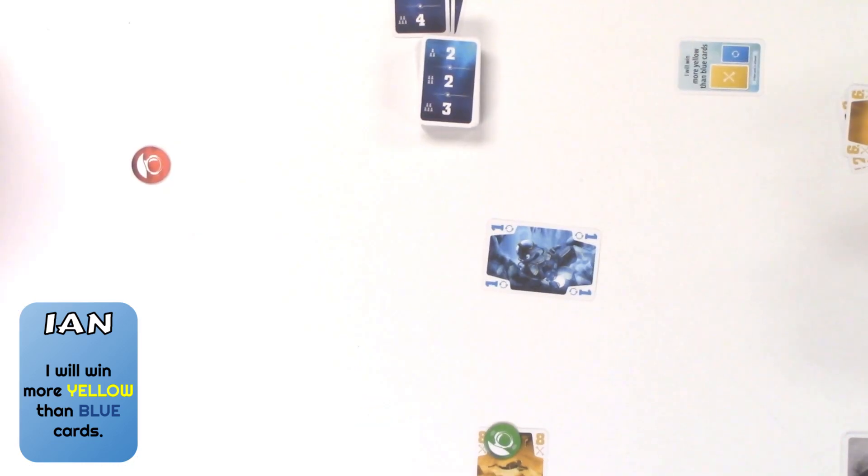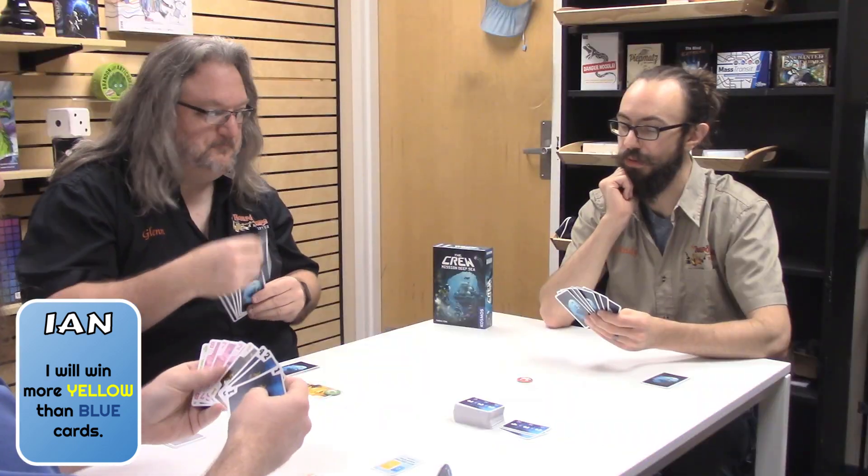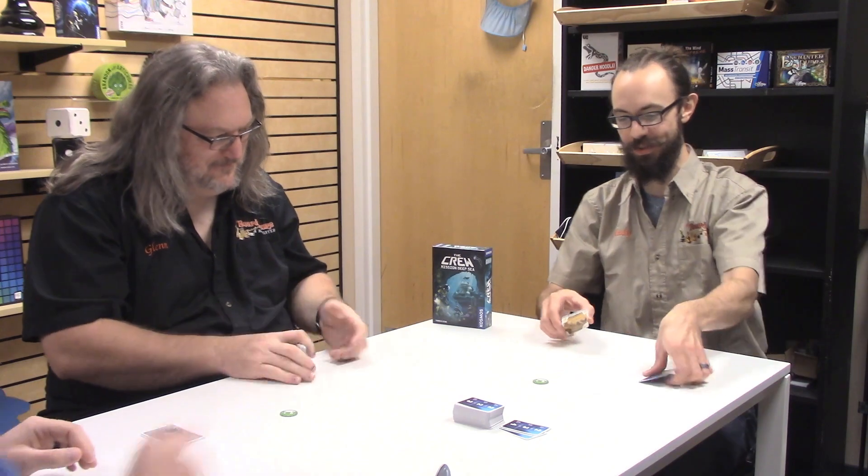Glenn's winning this one. I knew that was going to happen — I figured we were out of blues. I just wanted to get it out of my hand. You have one yellow trick currently? I do. So now we can basically win — we've actually won already, so we can end the round. We know all the blue cards are gone. We've completed our mission. Training missions are easy on purpose. Moving on to mission two.